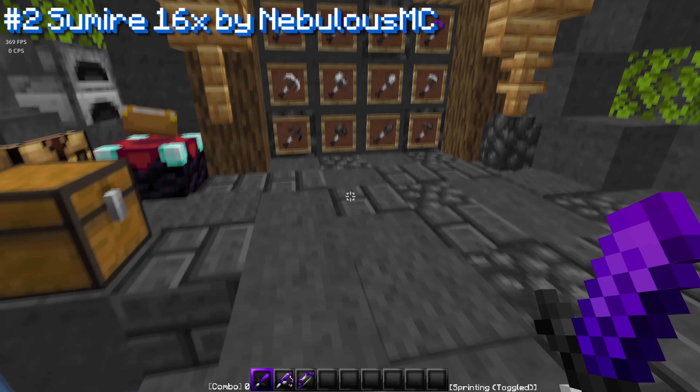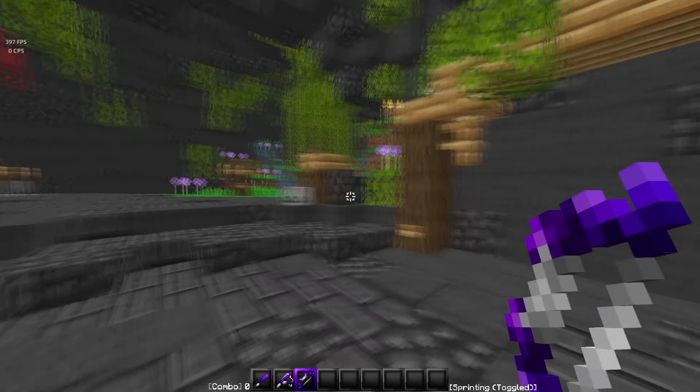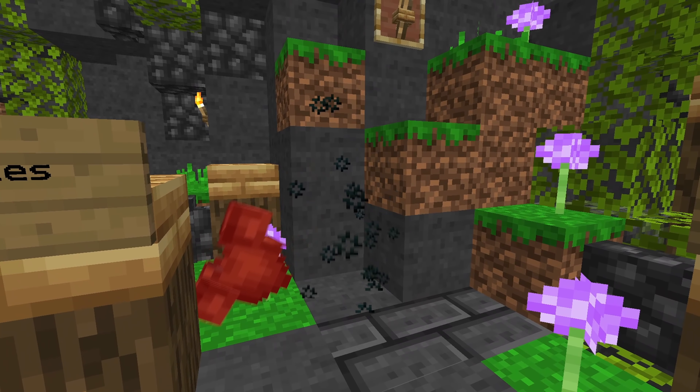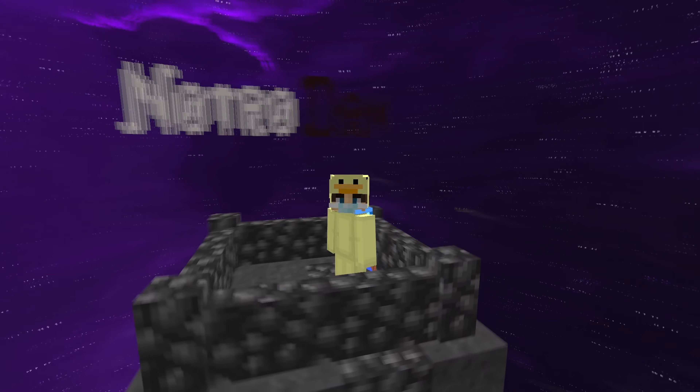For the number 2 honorable mention, we have Samire 16X by NebulasMC. Holy crap, if you guys like purple packs, be sure to use this one because this one is freaking awesome. The details in this, the colors of the ores, the color of the armor — everything is so cool. Like, who would not like to use this in PvP? The particles are definitely one of my favorite parts in this, and the sky is absolutely amazing. NebulasMC did an amazing job.